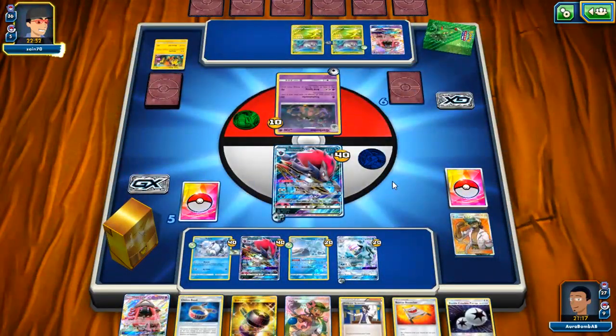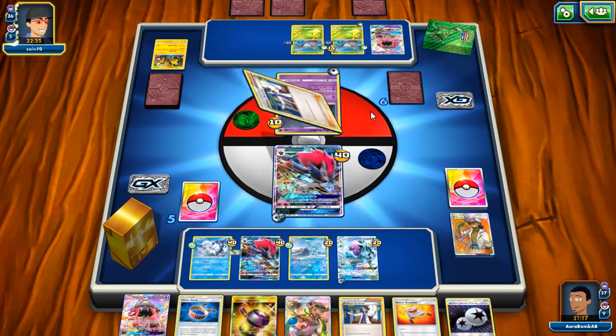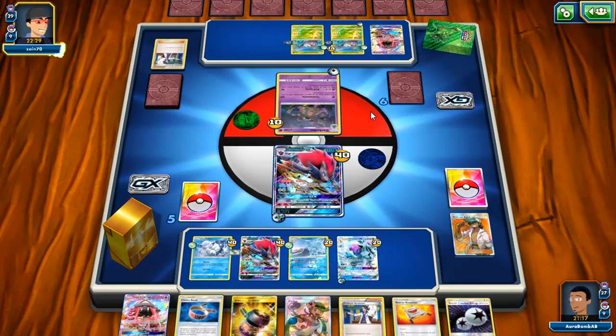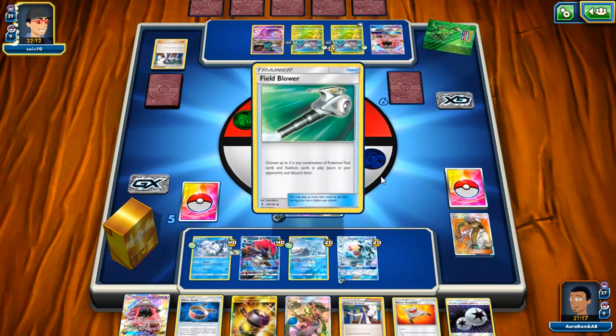We've got Choice Band in hand and Aqua Patches we can get off the Mallow. There's our Enhance Hammer which is super clutch in this match — we're gonna abuse that to the best of our abilities. He didn't ability lock us so our Trades are just live. This gets another knockout because we have Lele in hand and can use it to get whatever we need. I'm gonna get rid of this energy — the sooner I can ramp these energy attachments the better. Since he's not playing grass, he's even weaker to this variant of the deck.